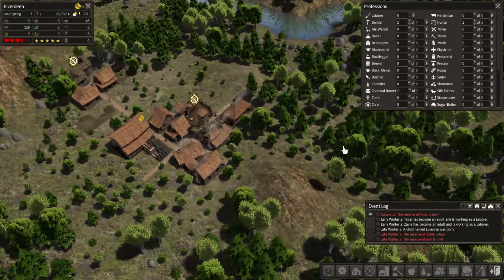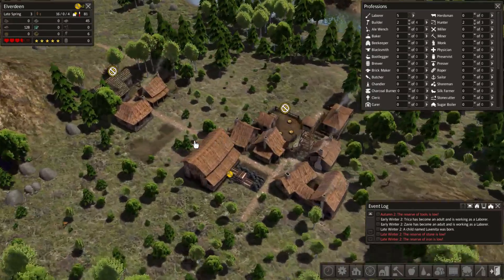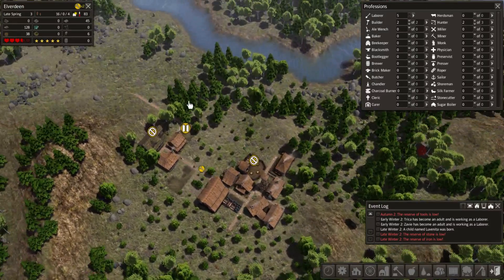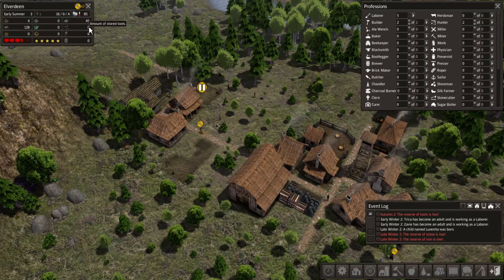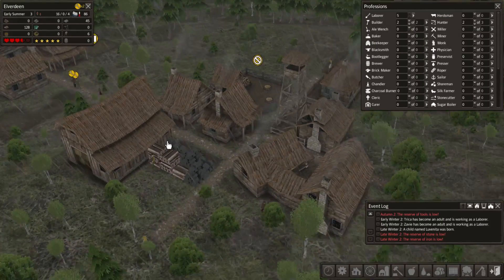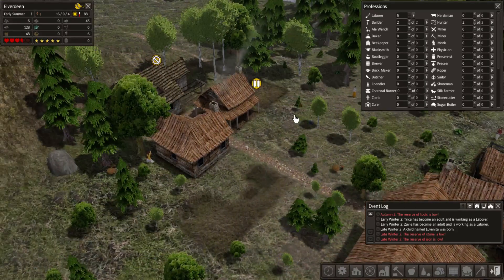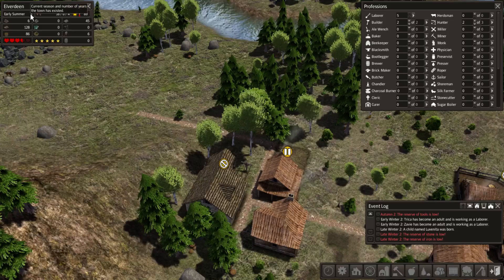I'm gonna have to wait and see how much stone they can all collect. Let's pause this one so that they focus on the blacksmith first so that I can make tools for all my guys - we've got two people lacking tools. I think that's simply because they used up all the ones I received at the start. I don't think any tools broke just yet - we are about two or three years into the game, just the start of the third year now.